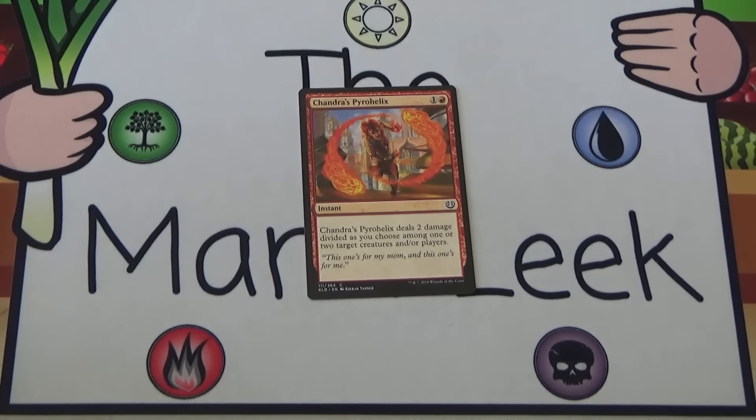Let me know what you would have taken out of this pack — the Pyrohelix, the Freighter, the Timing? Are you all in on the Tower? Let me know in the comments down below or in the poll in the top right-hand corner. As always, if you have any questions, comments, or suggestions, you can find me on Twitter at TheManaLeek — that's L-E-E-K like the vegetable — and also at Facebook.com/TheManaLeek, Twitch.tv/TheManaLeek, and Patreon.com/TheManaLeek. Click the thumbs-up if you like the content and subscribe if you want to see more.